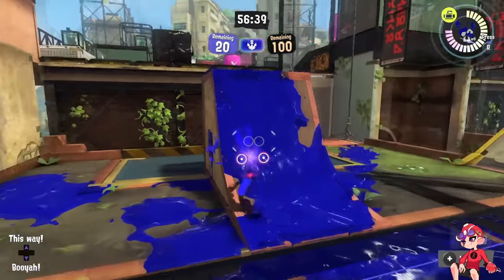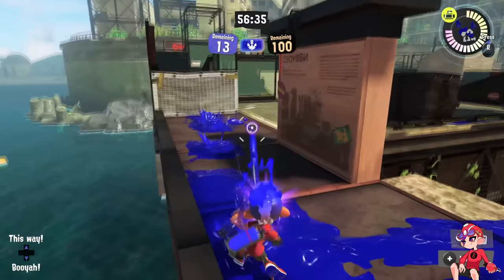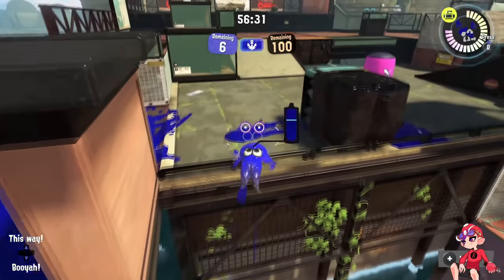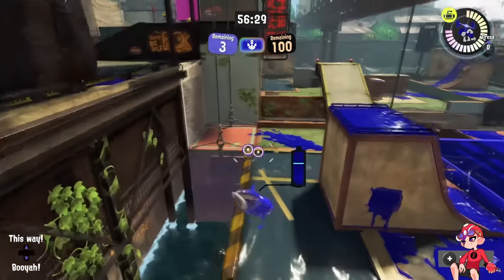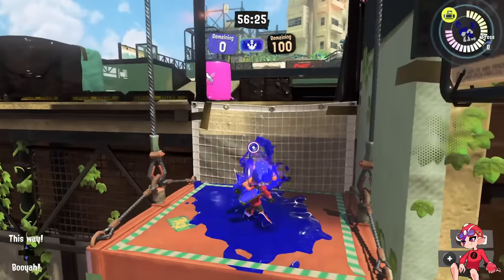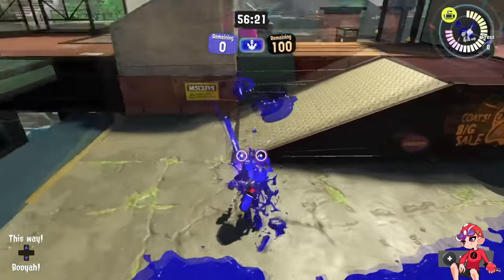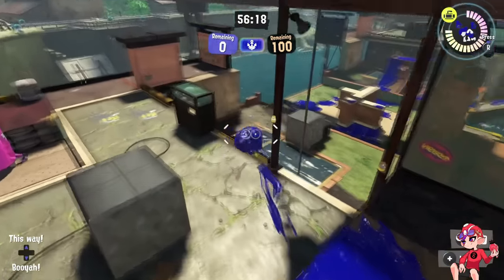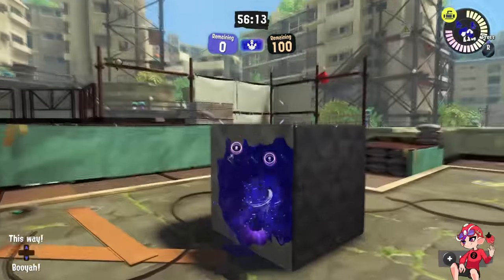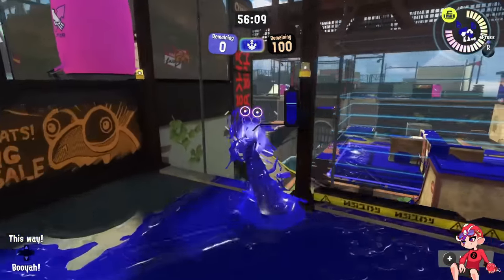Now let's talk about Bluefin's problems. In order to get out of mid you have to either climb a wall and go on this very constricted side of the map — where at least you can make this jump but it's still very predictable — or go on these elevators, which while cool are very slow, very predictable, and very easy to punish. You do have a wide route to go up, but there's not really any way to get up here quickly.